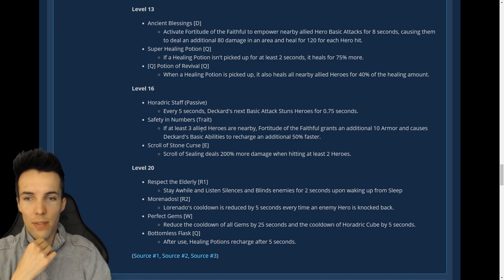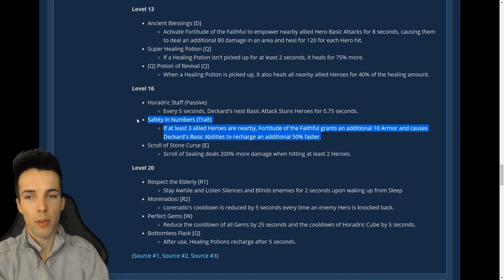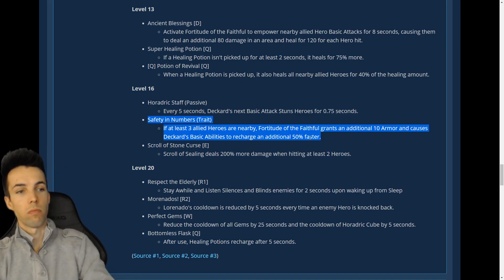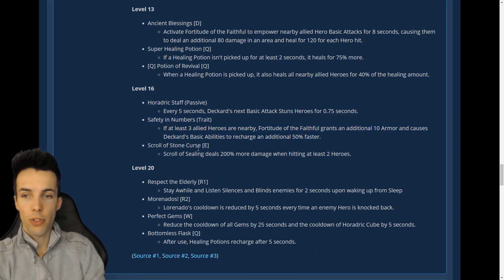Safety in Numbers: if at least three allied heroes are nearby, Fortitude of the Faithful grants an additional 10 armor and causes Deckard's basic abilities to recharge an additional 50% faster — so he gets 20 armor and double cooldown speed. Scroll of Stone Curse.